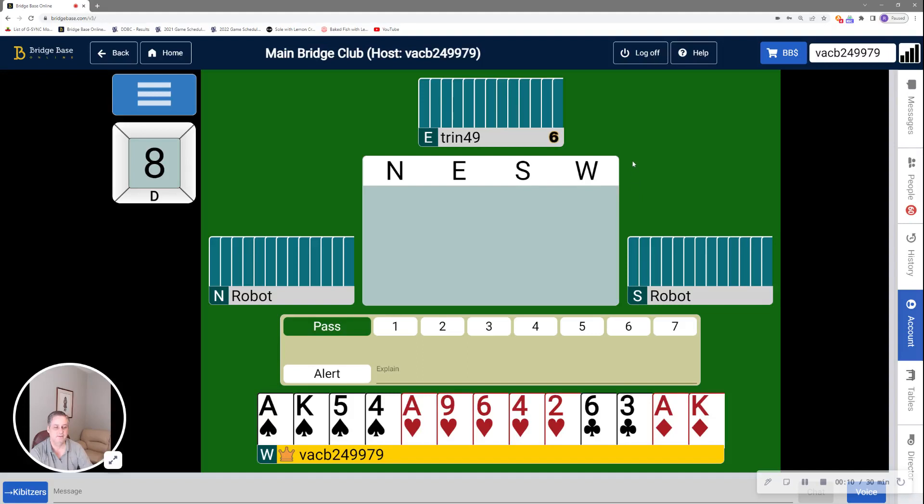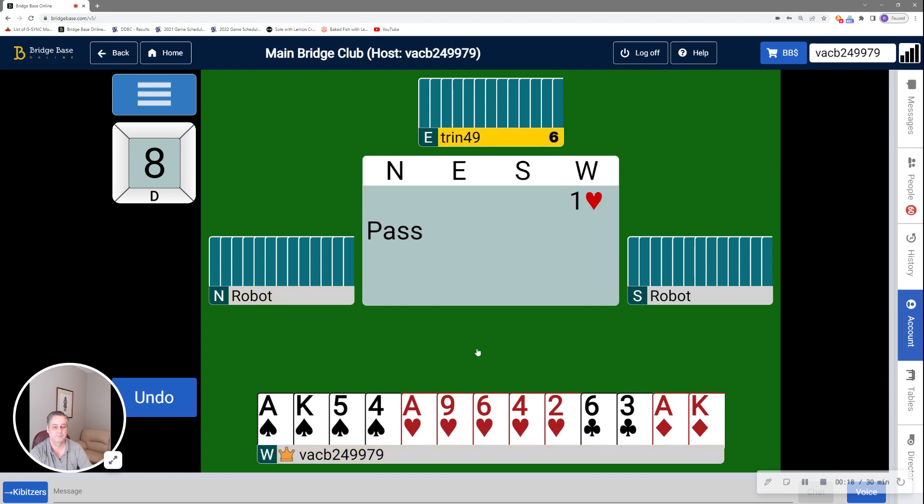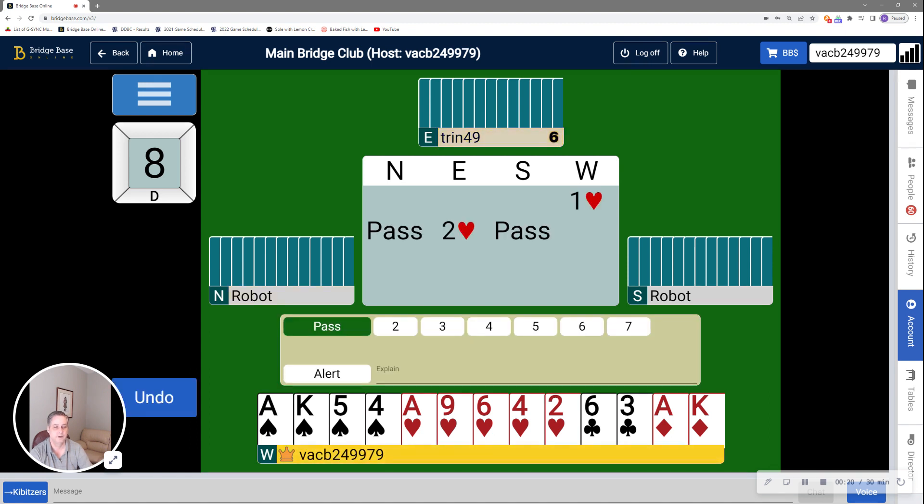I'm the dealer, and as you can see, I have 18 high card points with 4-5-2-2 distribution. Pretty straightforward one heart opening. I was bid two hearts, which shows a good 5 to a bad 10 high card points. Am I going to game? Absolutely. However, rather than just jumping to 4 hearts, I'm going to bid two spades for a couple of reasons.